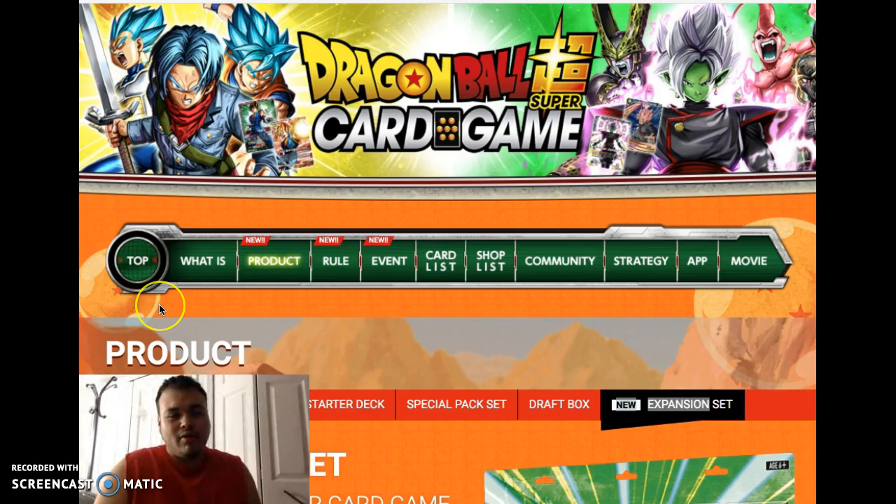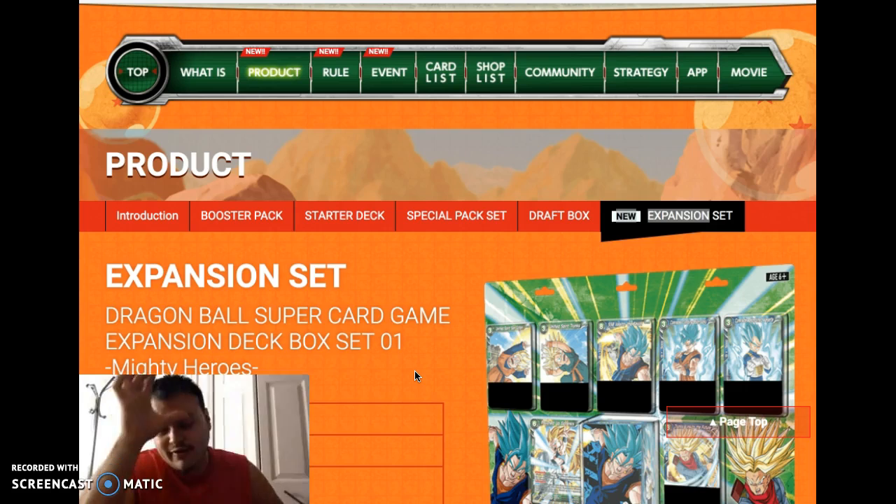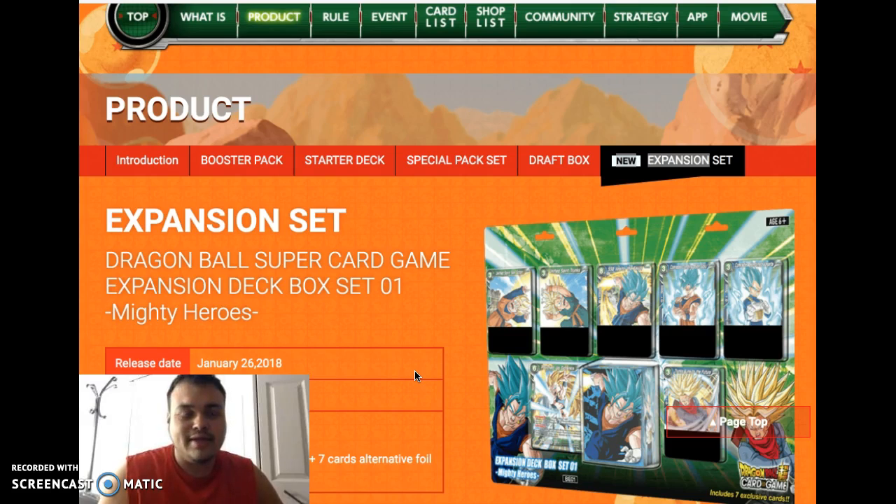Today I'm going to speak about the new expansion sets releasing in January — it should be January 26th if I'm not mistaken. We got an update on some of the cards on Christmas, and the next update is January 12th. It's actually on the Dragon Ball Super official website from Bandai, which I'll be linking in the description down below.